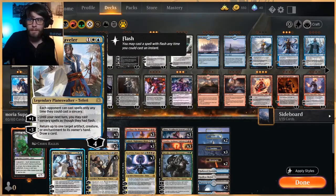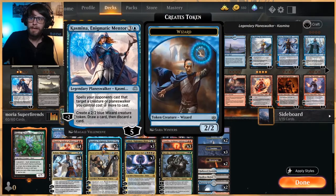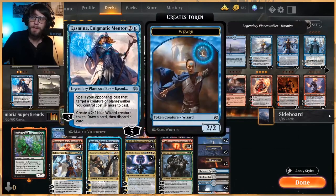Teferi is obviously just a great one — going to help us draw some cards, hopefully tempo the opponent out and protect some of our other Planeswalkers. Elspeth spits out some tokens. This is a truly interesting one because, unlike the other ones, this has escape, which means we can actually play it from our graveyard if we exile a few other cards. Kazmina — the one we put in — not only spits out a creature to help protect our Planeswalkers, but any opponent's spell that targets any of our Planeswalkers is going to cost two more to cast, so hopefully this just slows them down.